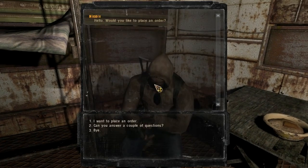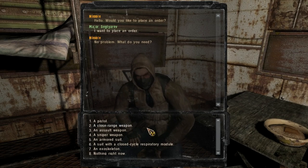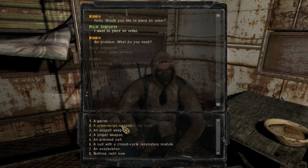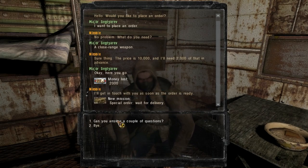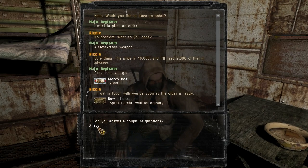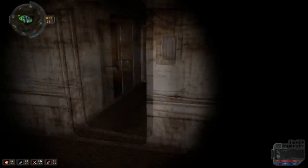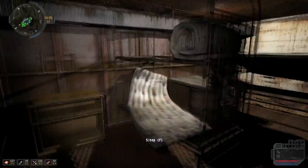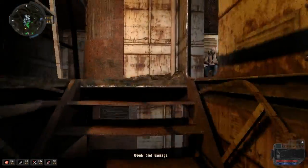I'm going to do a quick bonus video about the custom order weapons you can get from Nimble. I said I was going to do this earlier in the LP, but I didn't really do it because I tend to forget about it. Nimble's all the way up here, all alone in his corner of the ship. Anyway, I'm going to get it done now.